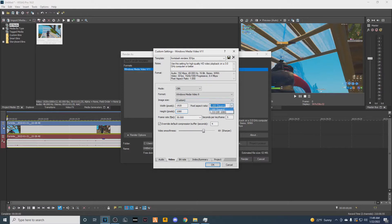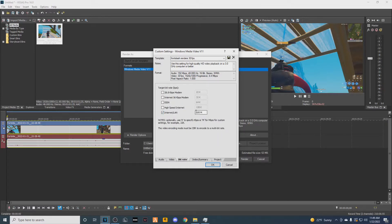Make sure pixel aspect ratio is on 1 square. Frame rate is on 30, seconds per frame is 5, this one is 4, and make sure this is 69. Put your bitrate to 100 if you have good internet. If you don't have that good of internet, use 16. If you have terrible internet, use 8. If you have alright internet, use 16.